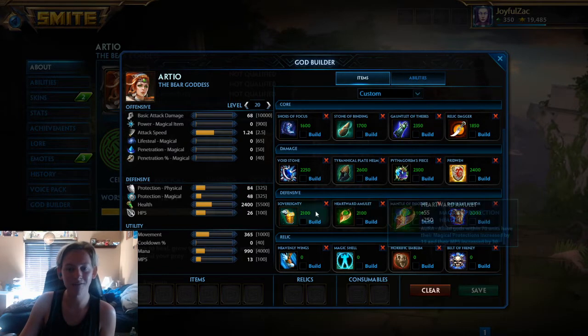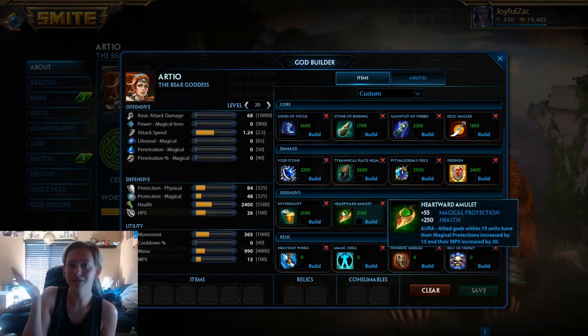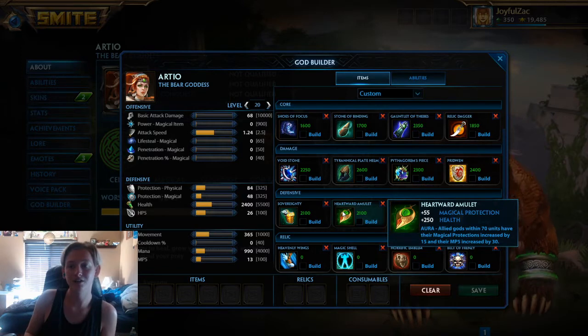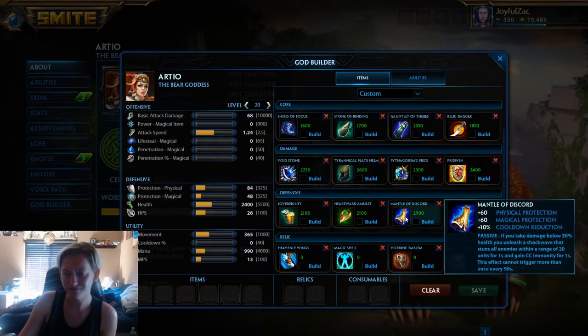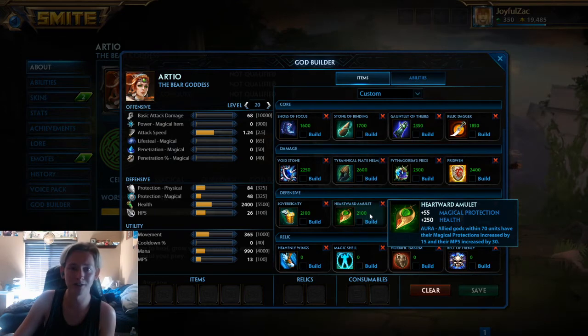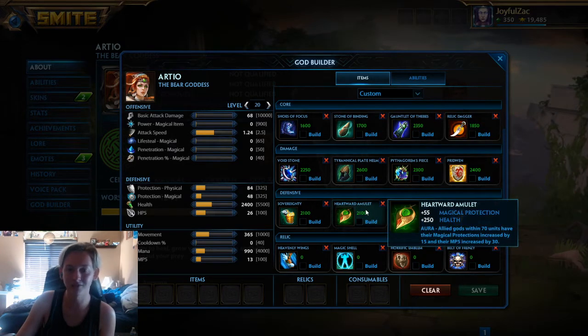More defensive items — these two auras are great for your team. Maybe not at high level, but definitely in something like arena, or if you're just playing casual conquest with your boys, it's definitely nice to have. It gives your squishies a good amount of defense, HP regen, and mana regen. And if you get Heartward in there, you'll never run out of mana as RDO.